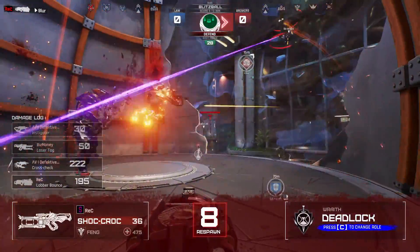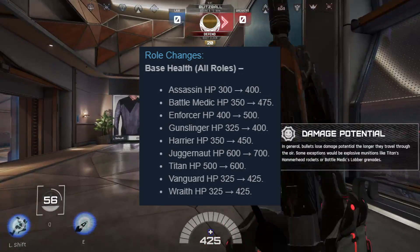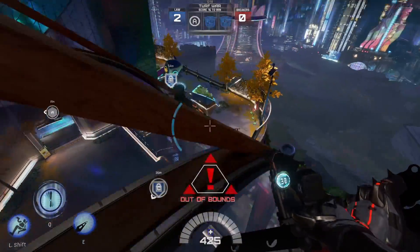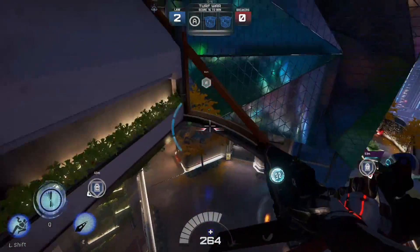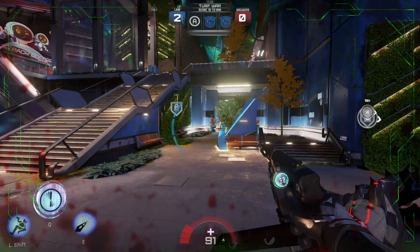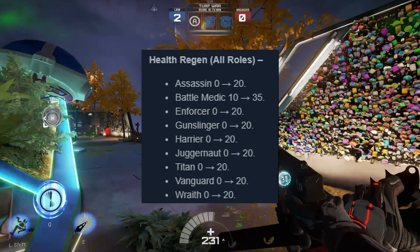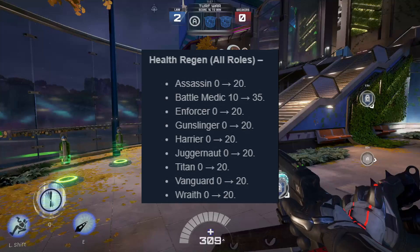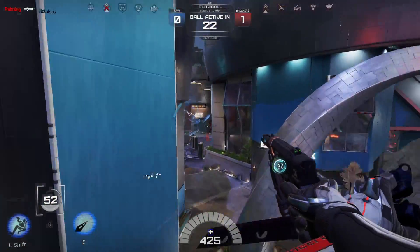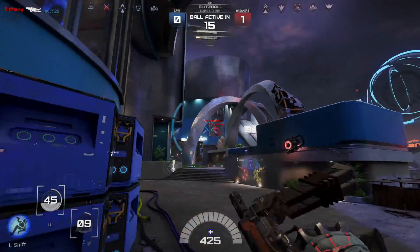One more thing to talk about is the health system — they've changed it a lot. First, health was increased for every role; I'll be putting a screenshot of the changes on screen. They've also added automatic health regen for all the roles, but this happens after you're out of combat. I'll show footage of me testing this with the Wraith. It felt like three to five seconds after you were fighting someone your health would start regenerating. Personally I think this is a good implementation because it makes everyone last longer on the battlefield rather than just going out, dying, over and over again.